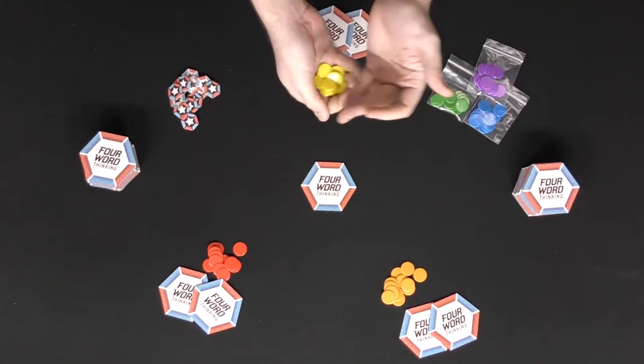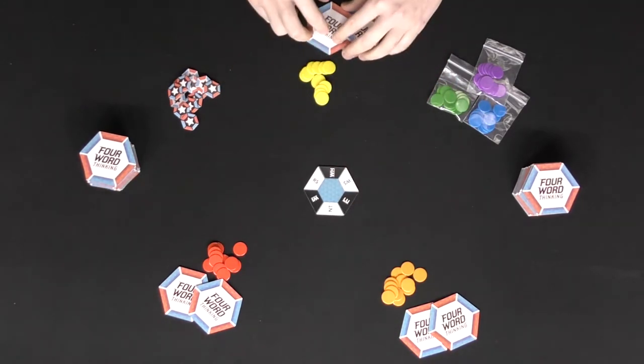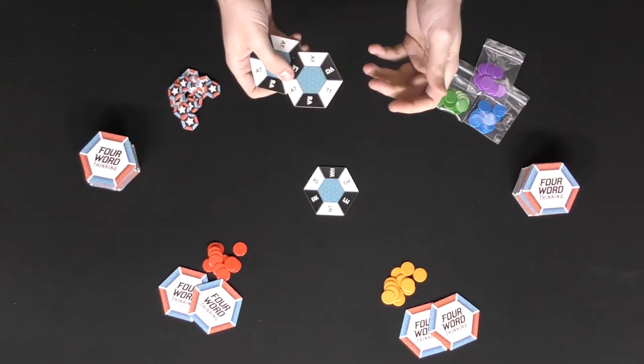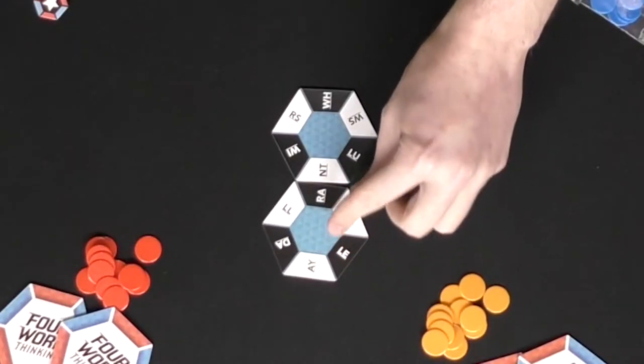Everybody's going to get these tokens, and your objective is to place them down into the middle area whenever you place four-letter words. At the sound of the buzzer, everybody begins — you flip the tile over, look at your hands, and attempt to make four-letter words. For instance, something like 'rant' — R-A-N-T.